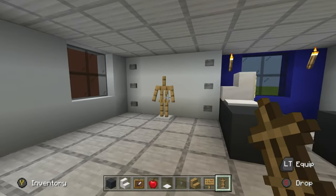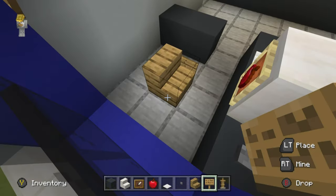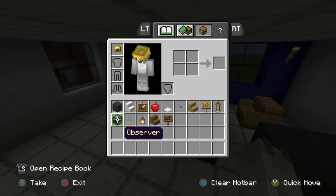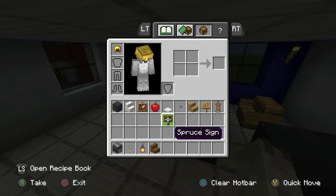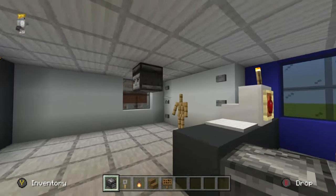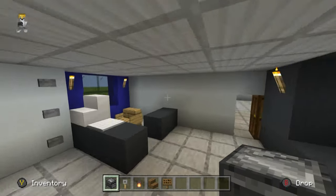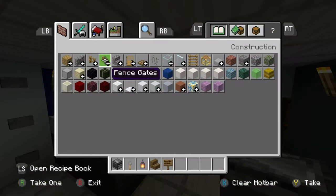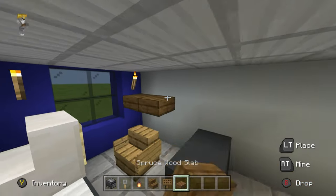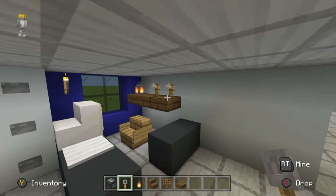Place a chair behind the desk area — an oak chair with oak signs on the side. Grab an observer as a camera, tripwire hooks, a lantern, spruce wood stairs, and spruce wood signs. The observer suspends itself a few rows away from the armor stand like a camera. Add a shelf above the computer area with a lantern and tripwire hooks for keys.